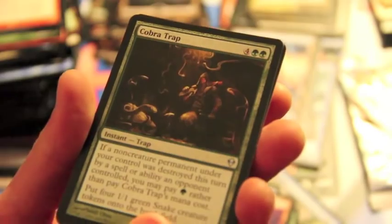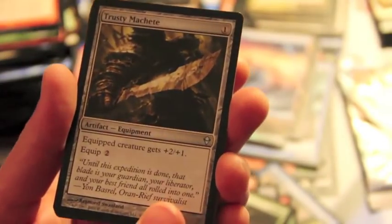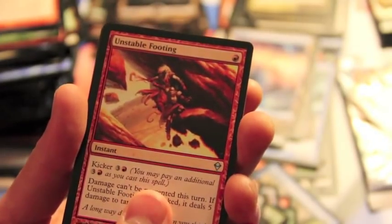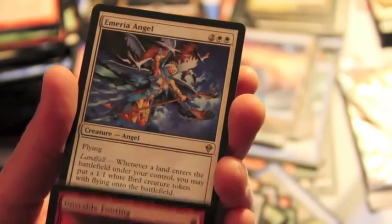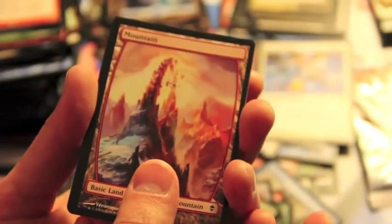Here we go - Cobra Trap, Trusty Shetty, Unstable Footing, and the rare is a Myriah Angel, nice card. Then we have another Full Art Mountain and a Snake Token. Alright, that's the Zendikar stuff.